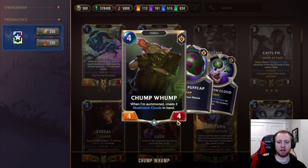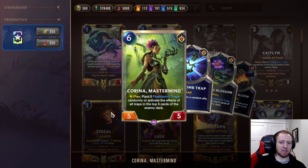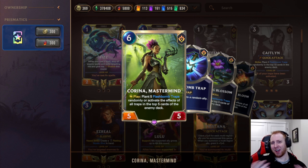Chump Wolf was recently buffed — used to be a 4-3, now a 4-4, so a bit chonkier. When you summon, you get two Mushroom Clouds. You want to combo these with Puff Cap Peddlers so every time you use one, you put 6 Puff Caps in the deck instead of just 3. Last but not least, probably the other best card in the deck — Karina Mastermind. She plants 5 Flash Bomb traps randomly, or activates the effects of all traps in the top 5 cards of the enemy deck. With Flash Bombs more on top, you can reliably say 'I'll trigger all traps on top of your deck.' She can now double as a board clear — if they have a bunch of units and you have tons of Flash Bombs in their top 8, you can just board clear them. Very, very good.